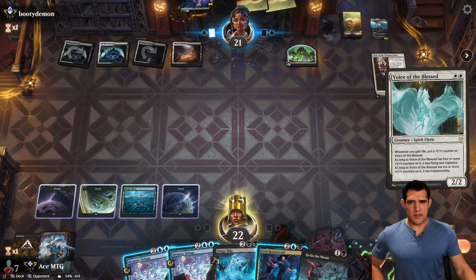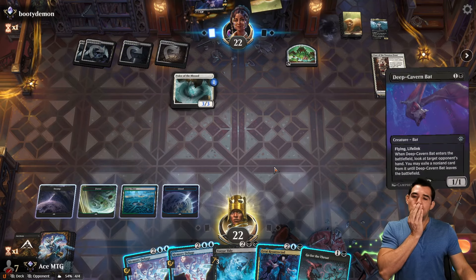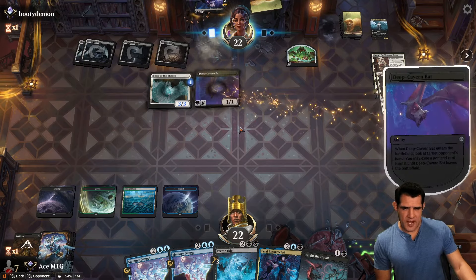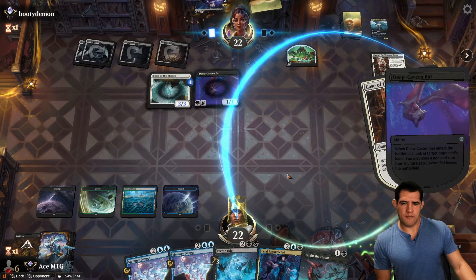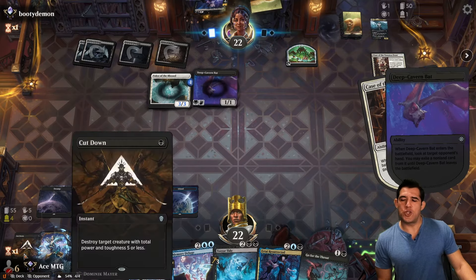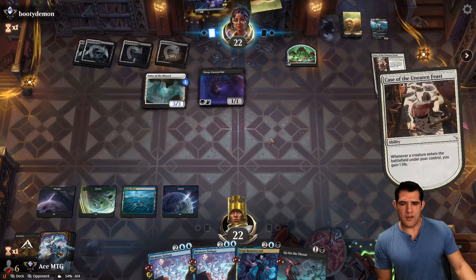This is a pretty good hand to hold them back. Voice of the Blessed — it's gonna become a 3/3, then a 4/4. We'll let them take. If they take Terror Tide we just go for the Throat. I think if you're smart you have to take Terror Tide, because I'm gonna Memory Deluge, hope to find one of these lands, and then just Terror Tide — get rid of both of them and then we're way ahead. Yeah, very smart on their part.